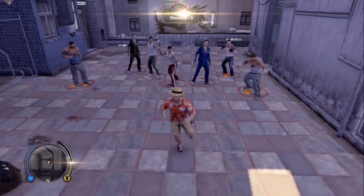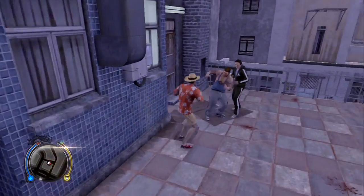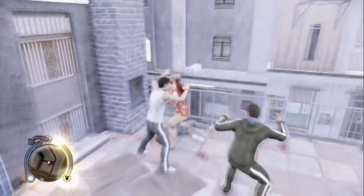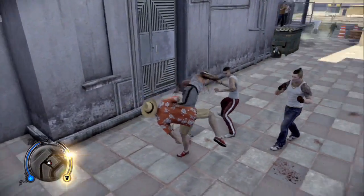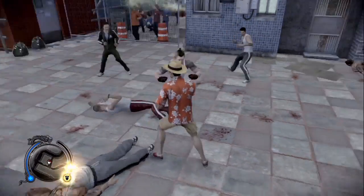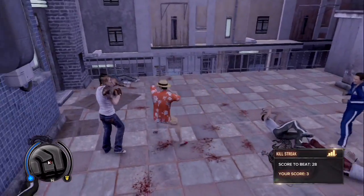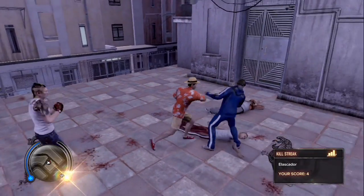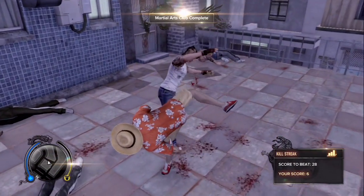There's two big guys, so we're gonna go ahead and start with them. We really don't want them on our backs. If someone counters you while you're attacking, just continue on the other. Just focus on the big guy. If you're close to other people, sometimes you can kick them as well.